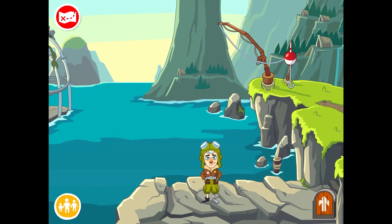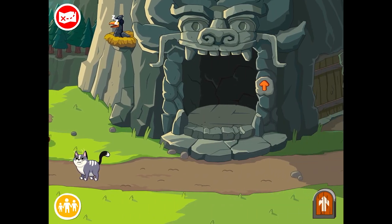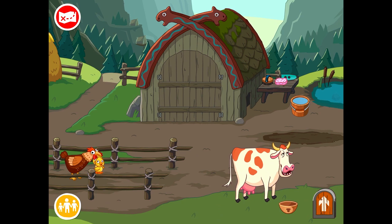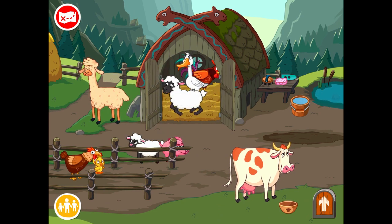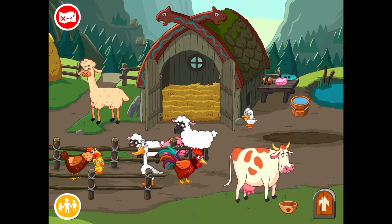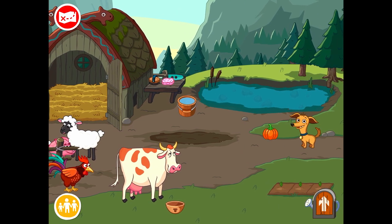Let's begin with the farm where you will meet the village animals. Here we can have fun while taking care of lovely animals like cow, llama, chickens, geese, sheep and a little pig. You can feed them with your homegrown vegetables.